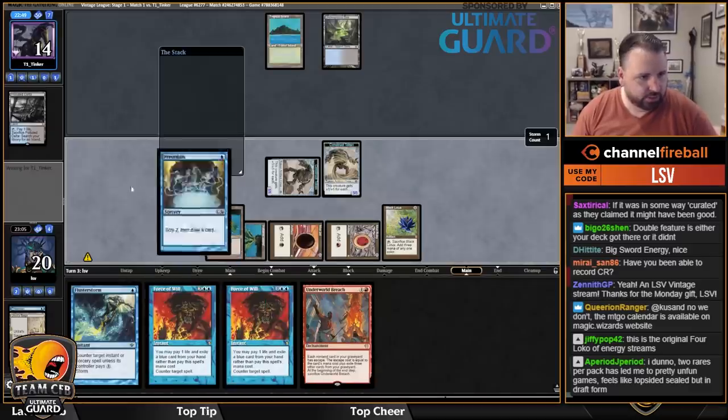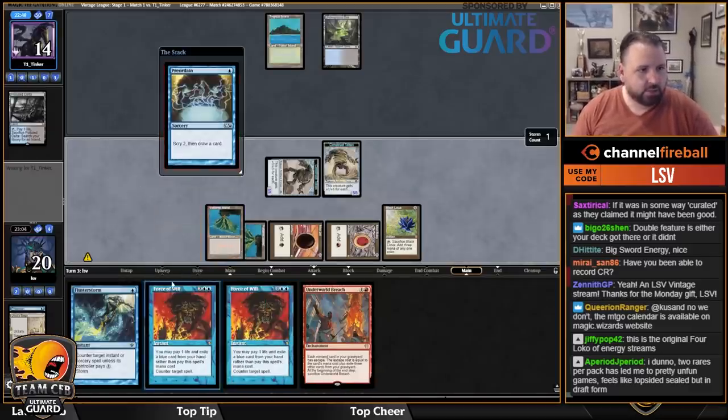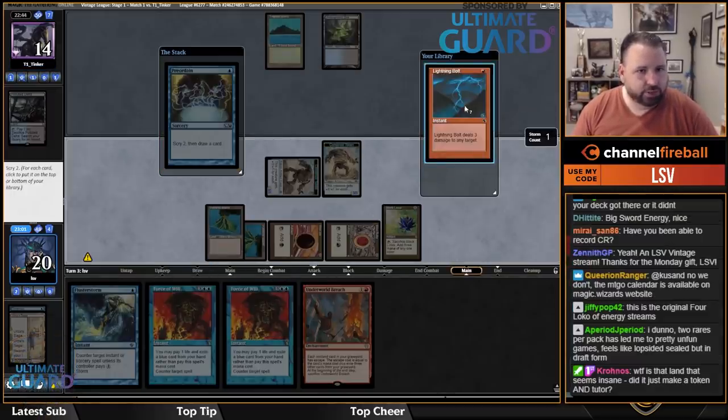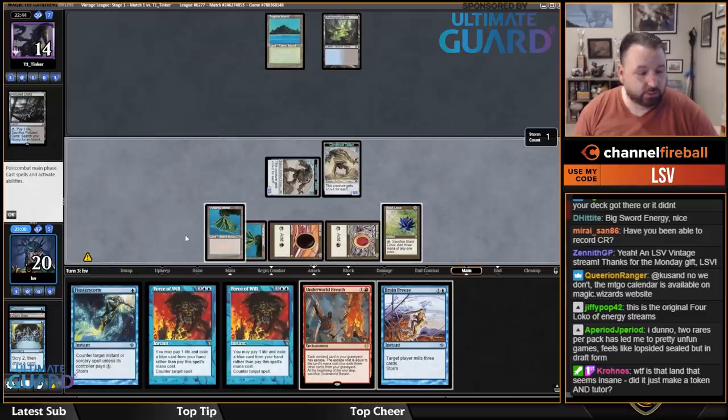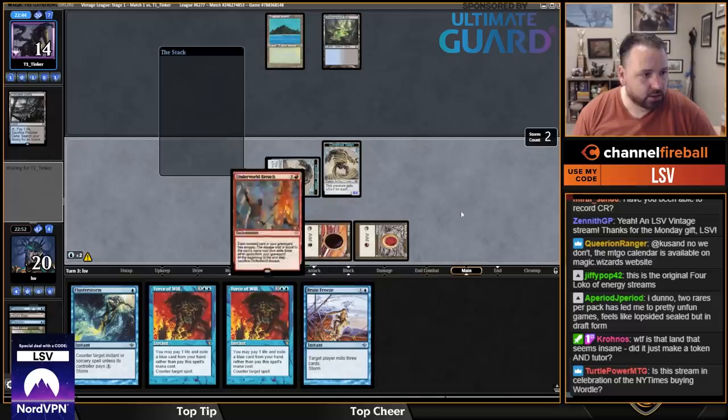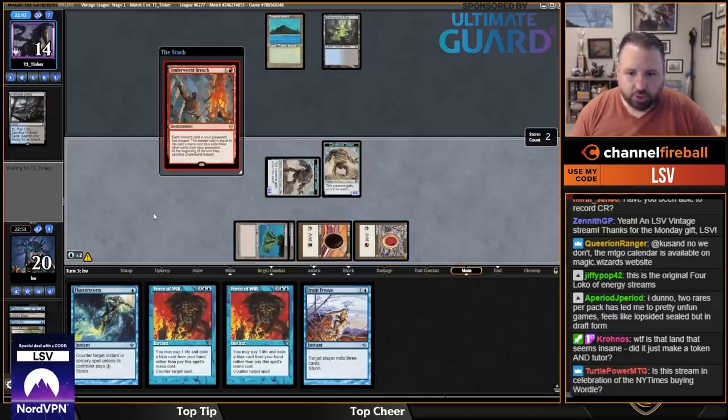I'm happy casting Preordain here because right now I have Flusterstorm plus Force pitching Force, so I still have two combos up. Let's just try to kill the opponent — cast Breachers.